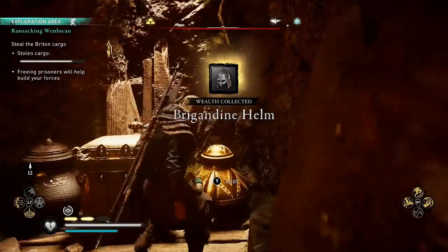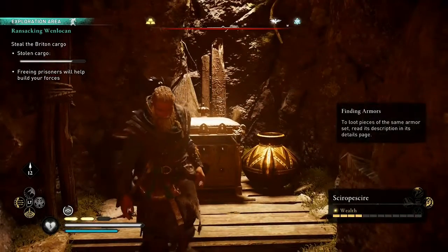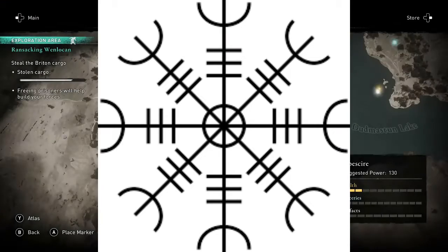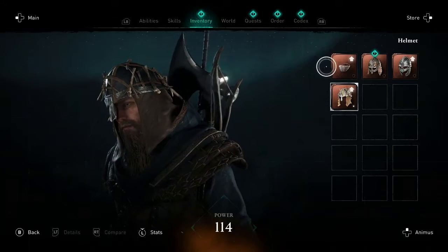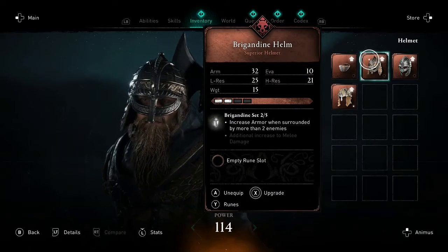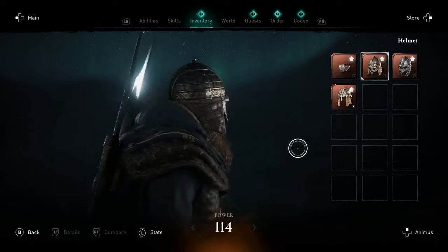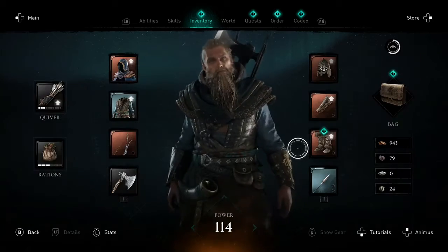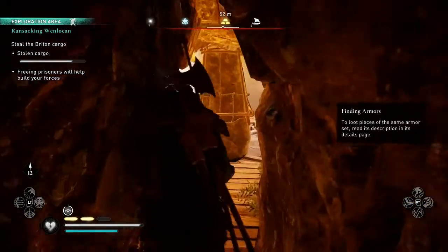There's a symbol that came a little bit later in time, found in Iceland, that's also called the Ægishjálmr. It probably doesn't have any connection to the Viking Age — it's definitely a newer symbol — but it's meant to be the same thing: meant to inspire fear into your enemies, just like the ancient tale. So that's about it. Here's the Brigandine Helm — it's a good one — and yeah, that's about it for today, see you next time!